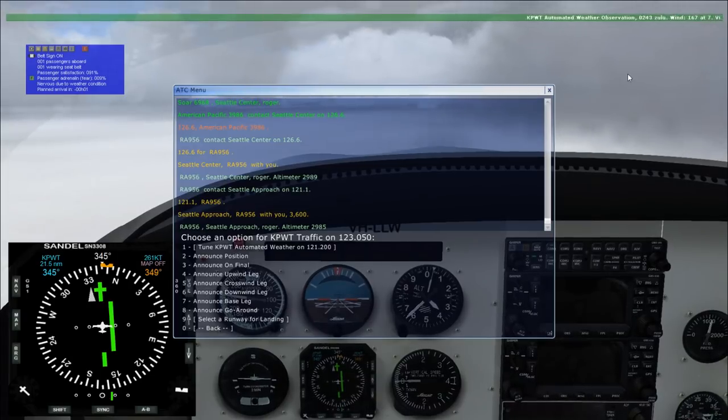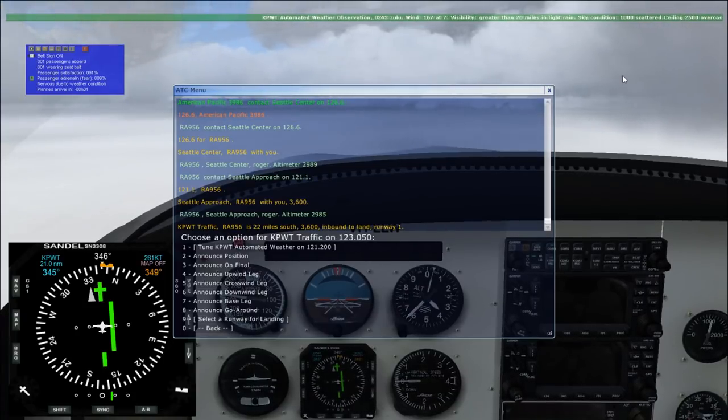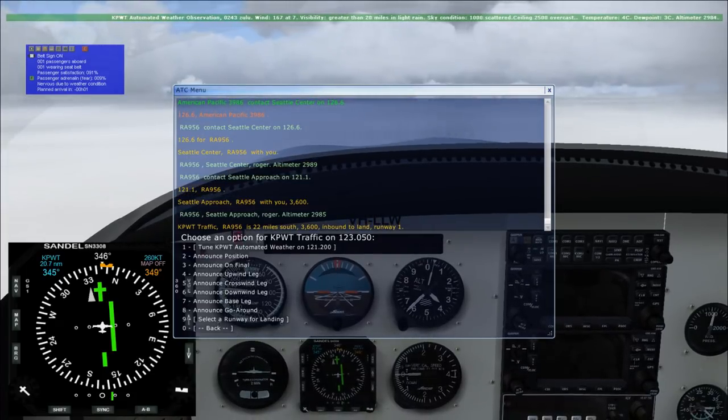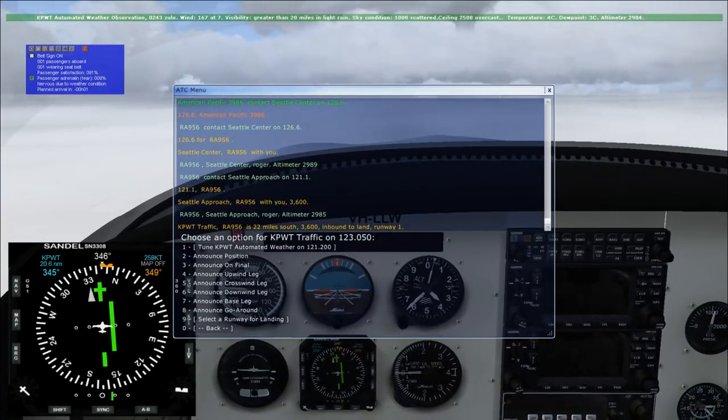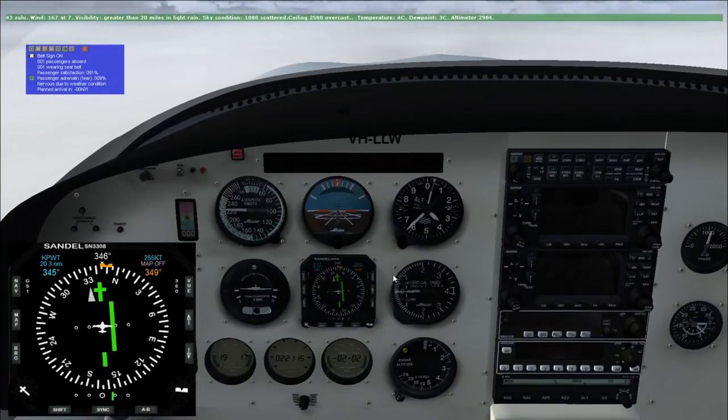I'll announce my landing intentions. Romeo Delta Niner 5-6 is 2.2 miles south, 600 feet, inbound to land runway 1. This plane has enough trouble slowing down, so we might as well get started on that soon.